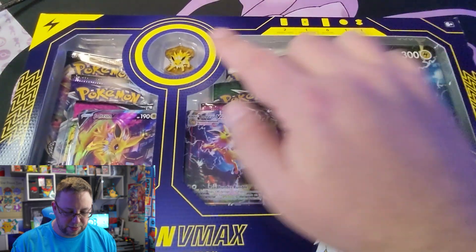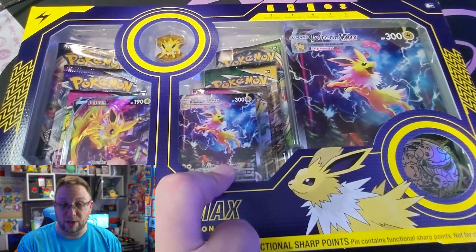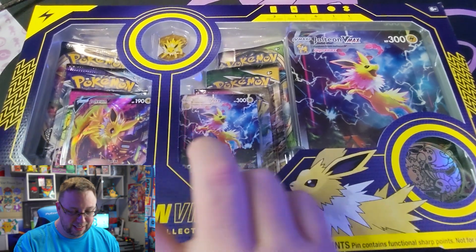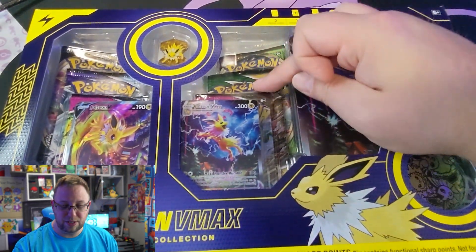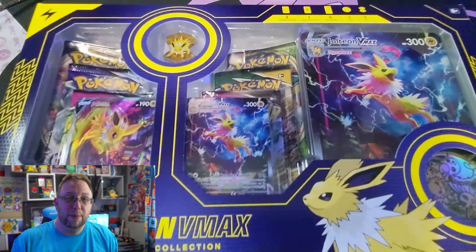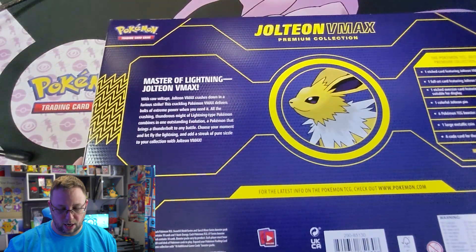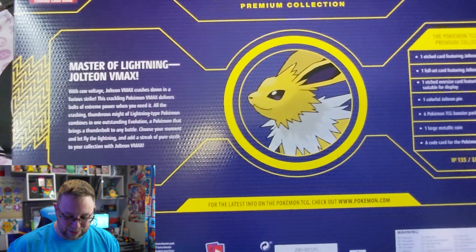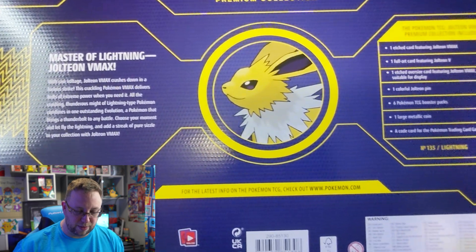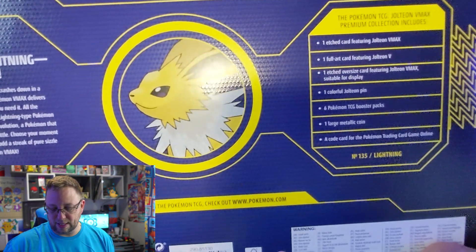Very nice, very nice. We get the pin up here, we got the coin here, we get the jumbo card, we get the two awesome art cards. I've got nothing against them — just out of the three it's my least favorite. And then we get six booster packs back there. The front two are Fusion Strike; I don't know what the other ones are, but we're gonna open them all and see. On the back of the box we've got 'Master of Lightning,' Jolteon VMAX with a little blurb, and we've got the contents list right there.